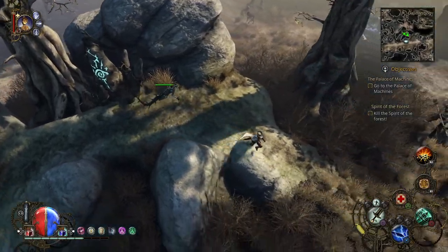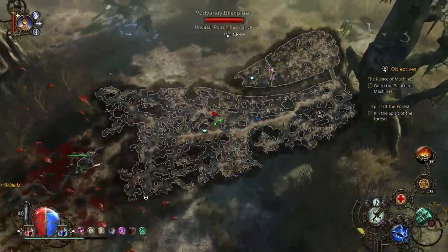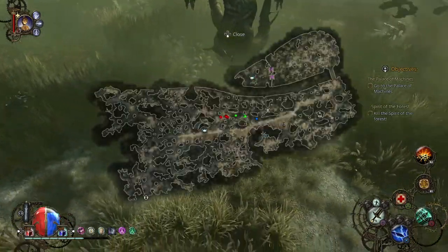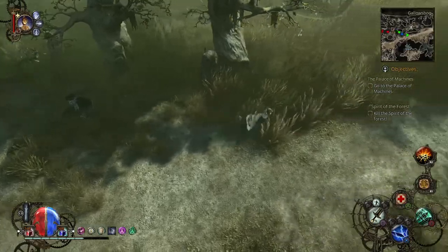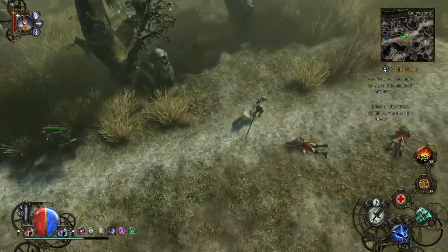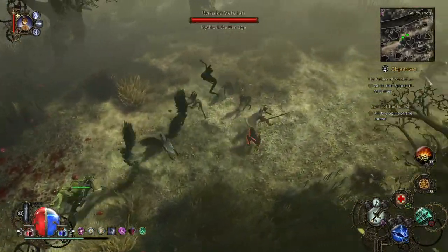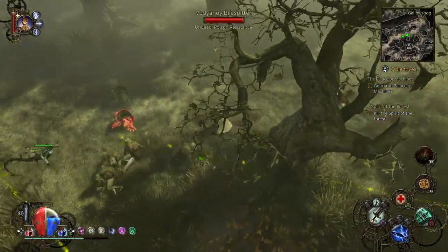So now the Forest Spirit — you can already see it. The golden circle on the map, just to the right, which is right where that bridge is to get across to the other side. Once you do trigger all eight, it's not a cutscene, but just some people talking, saying look what you've done — the Frenzied Forest Spirit is going to come for you, sort of thing.